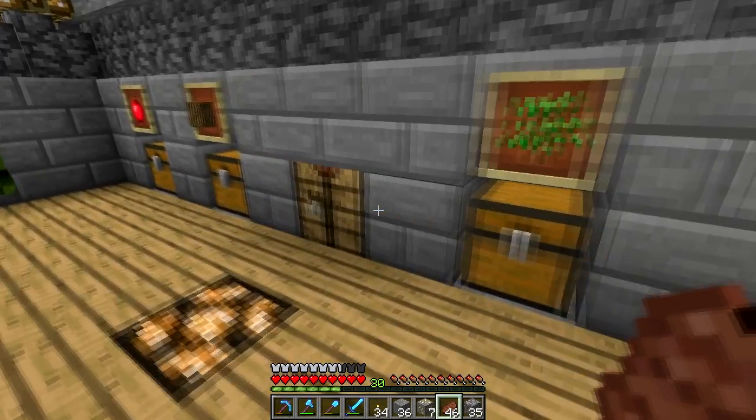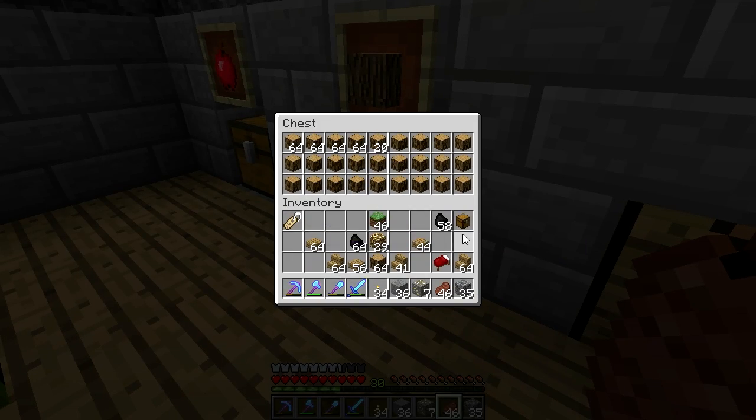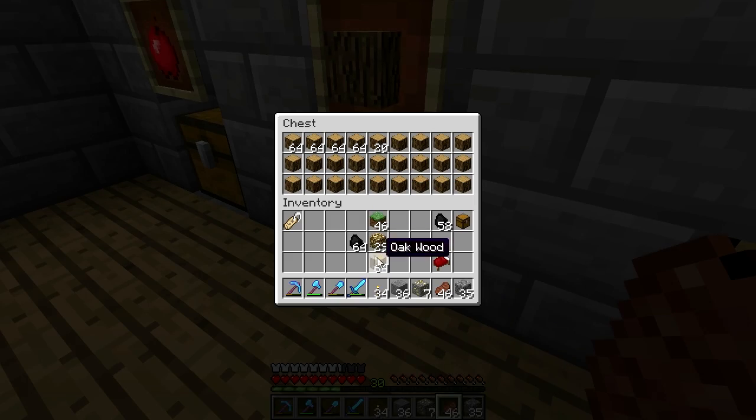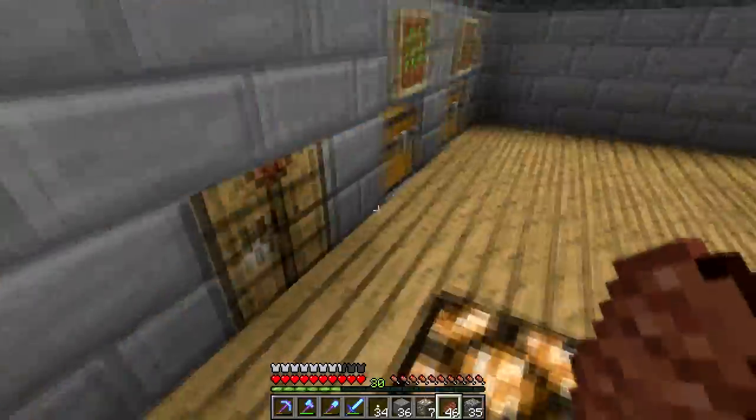Wood planks - and now we have wood. I should make a miscellaneous chest, or maybe just have a spot for miscellaneous items. I think I'm going to do that right there. Or maybe I should have a whole row for it - that might be a better idea. We have some more half slabs. I want to make half a row for half slabs and half a row for this. That's pretty much all we can do. All right, our inventory is cleared up.